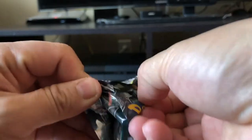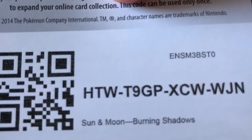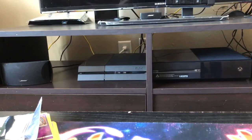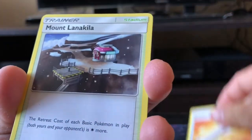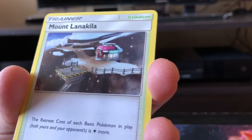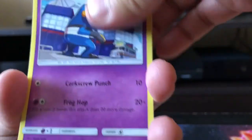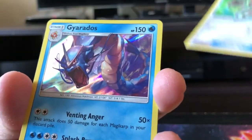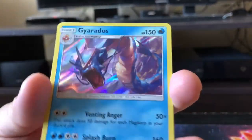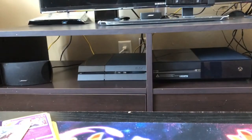We got a Burning Shadows pack coming up — then we got two Crimson Invasion left to end this premium box. Starting off with Water Energy Type, Soulblaze, Wishful Baton, Wimpod, Meowth, Magikarp, Croagunk, Pikachu, Bodybuilding Dumbbells, and the rare in the back is we got a Gyarados — rare holo. Sweet, really nice card.